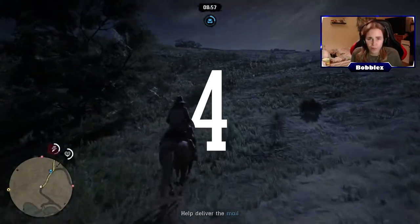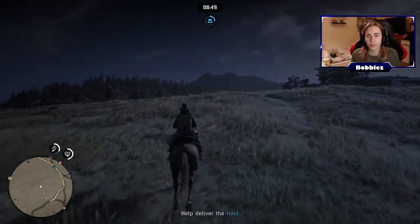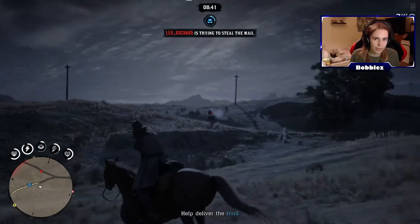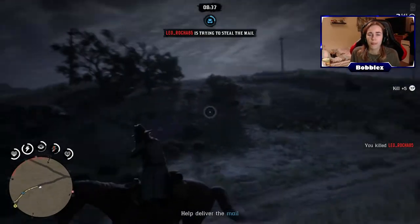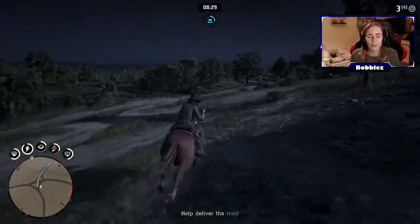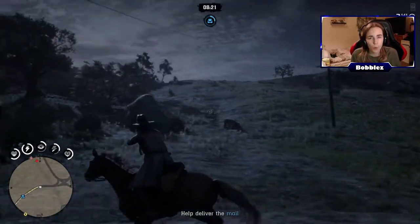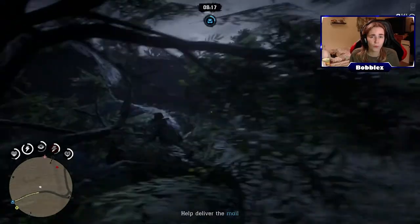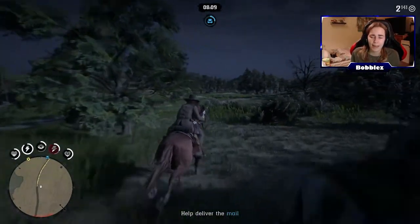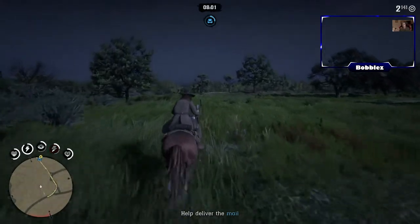Tip number 4: I recommend playing as a posse. You can play on your own — there's nothing wrong with that — and there's also the option to join other posses, which is great for meeting new people. But if you can play with friends you can talk to and do missions with, it makes the game a lot easier. If another posse is chasing after you, it's easier to deal with them together. With friends you can jump on the back of their horse, call your own horse in, and missions become much more manageable. Fast travel is expensive, so you'll be running around a lot, and having friends with you makes that a lot more enjoyable.